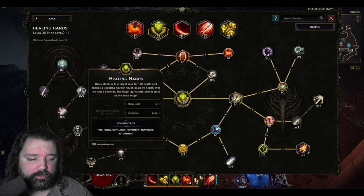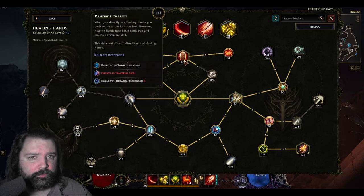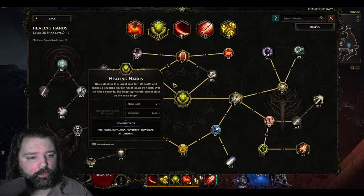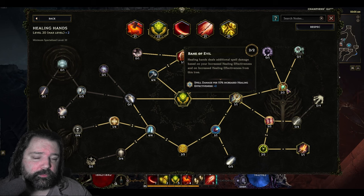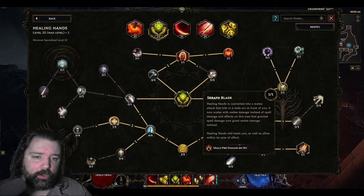Healing Hands, similar to other Sentinel builds, will be transformed into a traversal skill. We'll be immune to damage while we use it, traversing around where needed, but more importantly our melee attacks are going to have a 100% chance to also heal us on hit. We'll gain some additional spell damage, and the increased healing effectiveness on our character will also be converted to additional spell damage. Later we'll convert that over and scale it into the melee damage that this character builds, and since we'll always be in range of a melee attack, we'll always be healing — so the faster you attack, the more often you can heal.